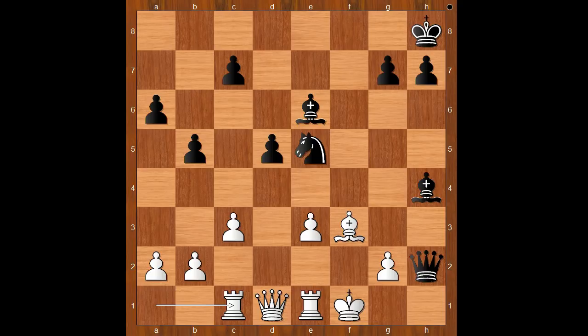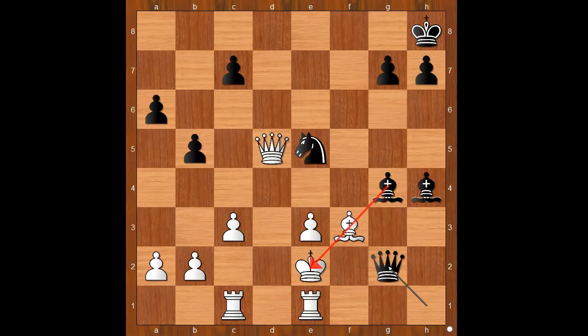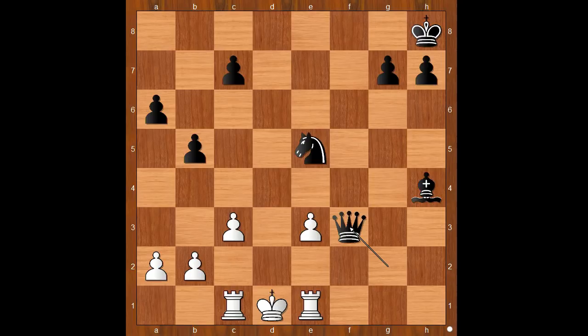Black to move. Black played the move when white resigned, and the move is bishop to g4. White resigned. Why? Because of the threat of a third exchange sacrifice. For entertainment purposes, I will show just one line: queen takes on d5, queen to h1 check, king to e2, queen takes on g2 check, king to d1, bishop takes on f3 check — queen takes on f3, queen takes queen check — and I think we can stop here.